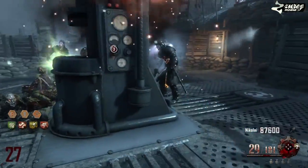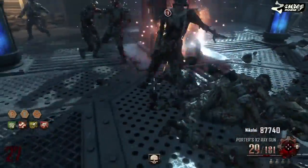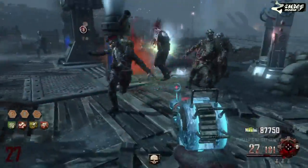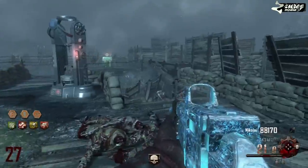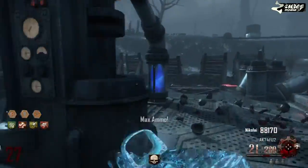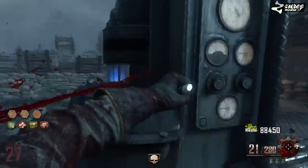You can see here that there are electrical zombies — they try to destroy the generator, and as soon as they come I just start firing the ray gun at them. You can see when I kill them it drops max ammo. That's the cycle that happens — that's the entire round for you. And I didn't even have to buy any ammo off the wall just because of the max ammo drops you get here.